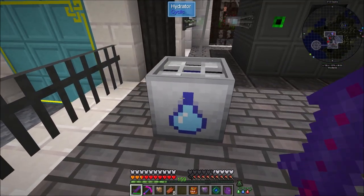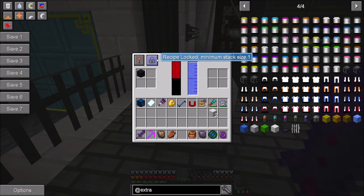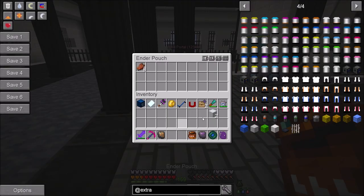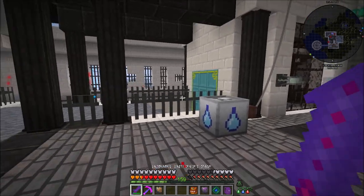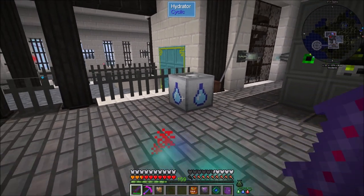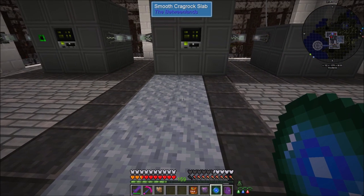Over here I did set up a hydrator because originally I was just going to make concrete in the hydrator from Cyclic. However that does not work - for whatever reason black concrete powder makes white concrete in it. It's completely useless - I couldn't figure out any way to get it to work. It just makes white concrete so it's bugged, which is kind of a bummer, but it is what it is. Anyway let's pop over to the RS system - I just want to show you something really quickly.